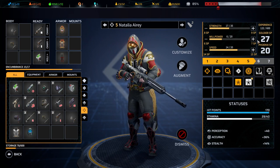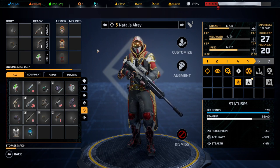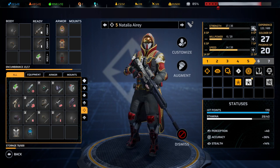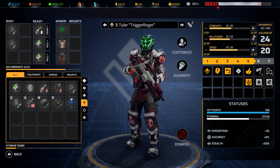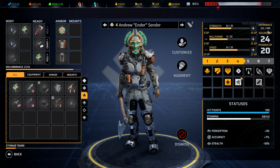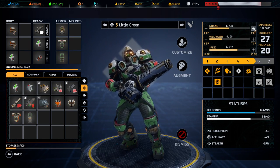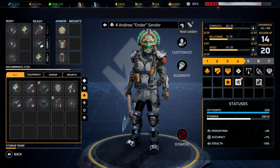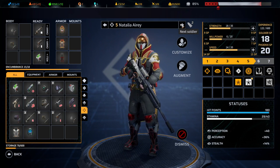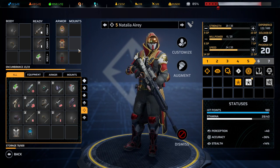We're in a strange spot where we have a lot of points but it'll be great to save them. With a few hit point increases, around 200 is a very healthy set of hit points for now. Natalia needs a few more but that's okay.